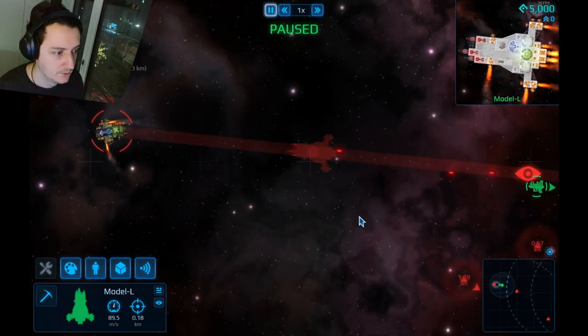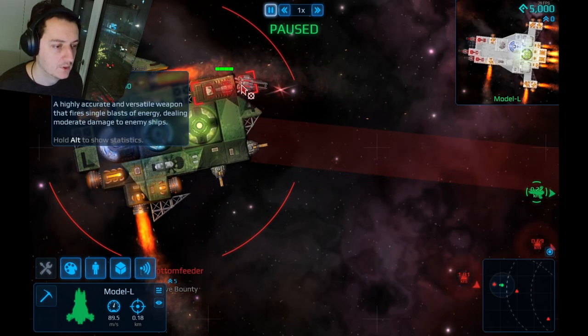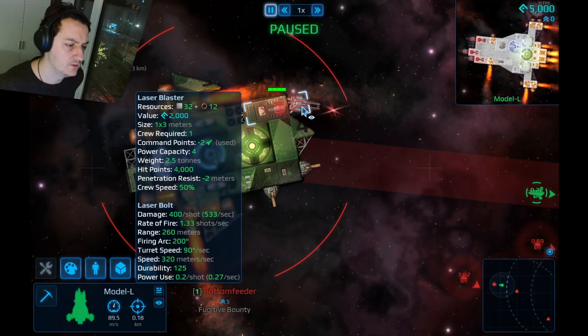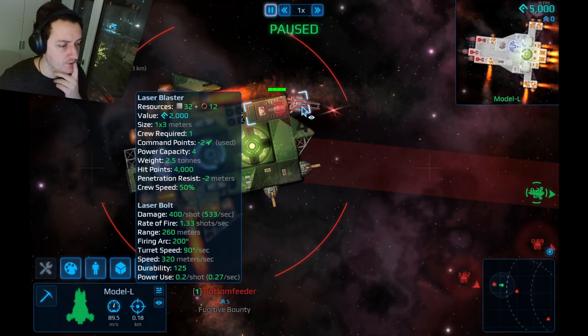Shots have been fired. This dude has a large blaster — a highly accurate and versatile weapon that fires single blasts of energy dealing moderate damage. Hold Alt to show statistics. So many stats — this is very deep. It has a size and crew requirement, which takes up command points. Interesting — maybe it prevents you from spamming OP modules on your ship. It also has weight and penetration.